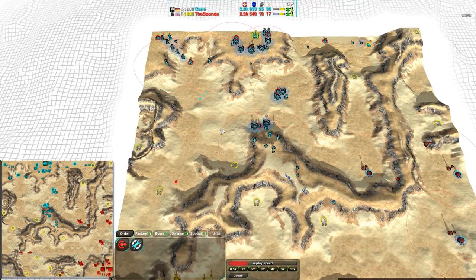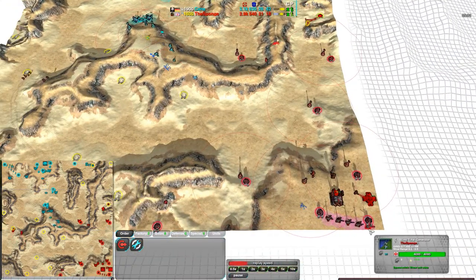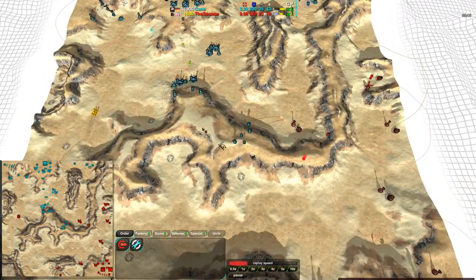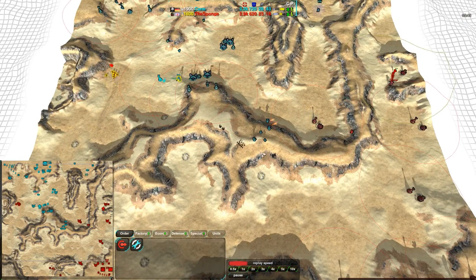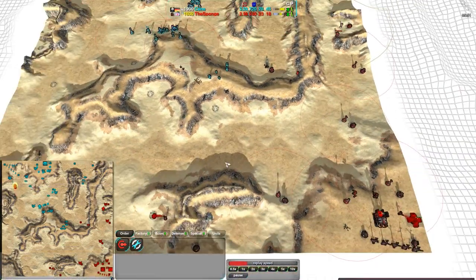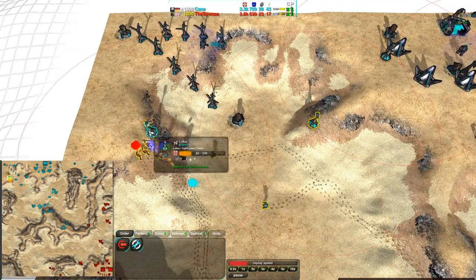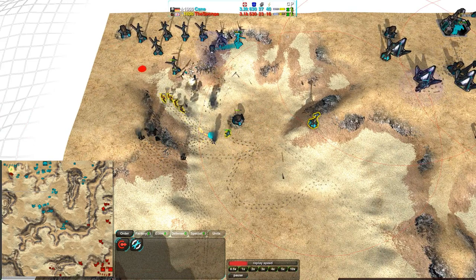Kane is definitely ahead in metal extractors — he has six. Actually, wait — eight metal extractors for the Sponge as well, so static economy is actually even. Kane is simply using reclaim a lot better, taking full advantage of taking out a bunch of the Sponge's units, and continuing to push into the center of the map. Harassment coming in for the Sponge, trying to get rid of a laser turret — he'll lose a third of his glaives to it, and another bandit goes down in the process. But these glaives are doing a great job taking care of the wind generators.